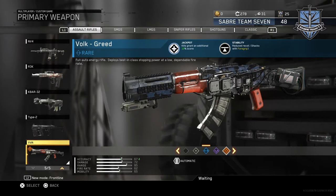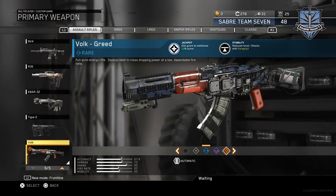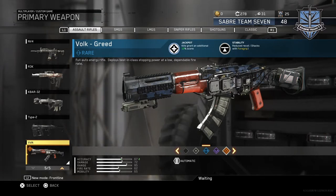Jackpot is 10% of your score. The easiest way to look at it is with the Warden, which normally would require 11,100 point kills. You're just getting those big end-game killstreaks a good kill earlier, and that can make all the difference when you're deep into a killstreak.